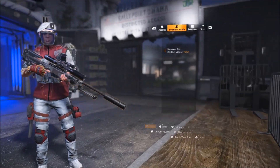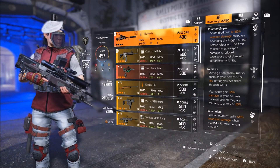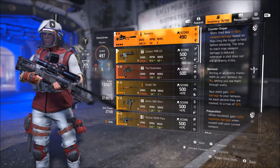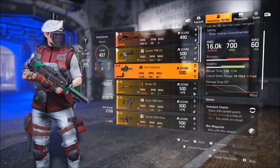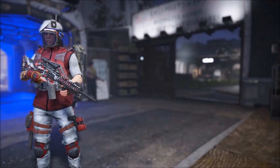For the secondary I use the Nemesis holstered. It works really well and covers your long range — if you want to snipe somebody it gives you a really good option. I've also seen people use the Chatterbox, typically if they're using Close and Personal. But it's really just a matter of preference.